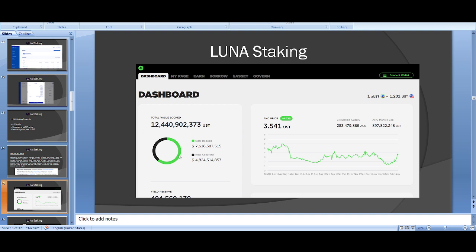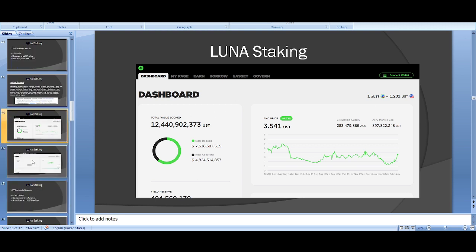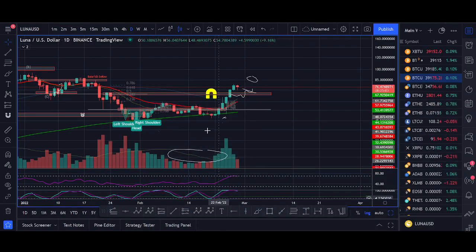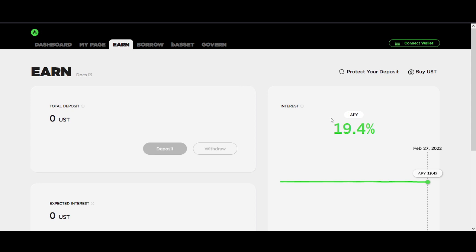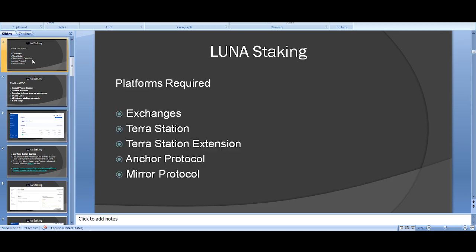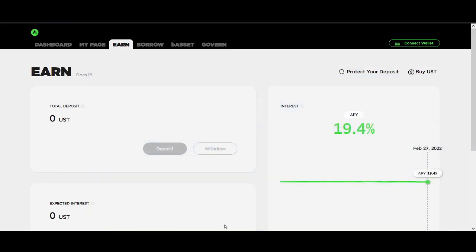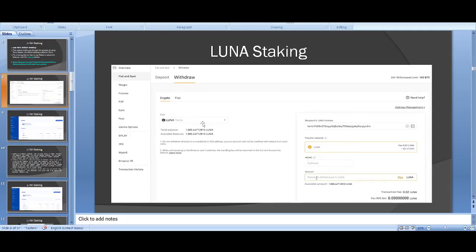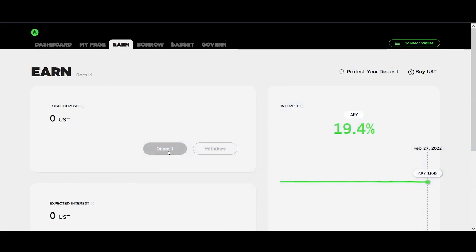The Anchor dashboard is straightforward. Log in, go to the Earn section, and click Deposit. Download Terra Station, install the extension, then withdraw UST from Binance or KuCoin to your Terra Station wallet address. Copy the address, withdraw, paste it, click Deposit — that's how simple it is.